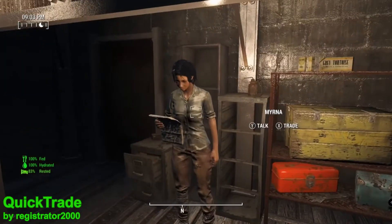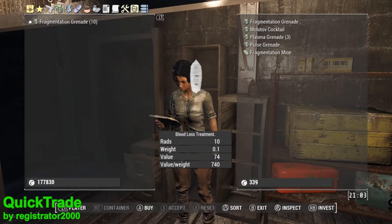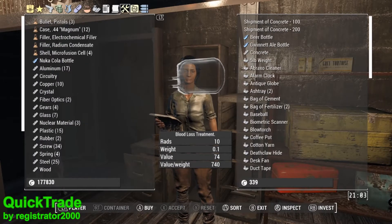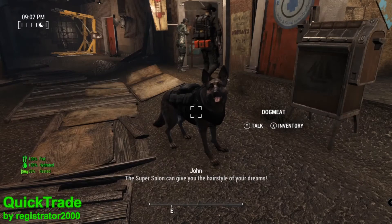So this first mod is going to fix that problem, and that mod is Quick Trade. This mod is simply going to do what it says on the tin — with a simple click of a button you can open an NPC's trade menu rather than having to sit through their dialogue for the millionth time. And this isn't just going to work for your vendor NPCs; it's also going to work for your companions as well.